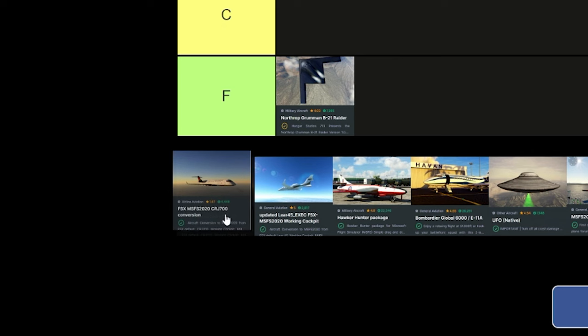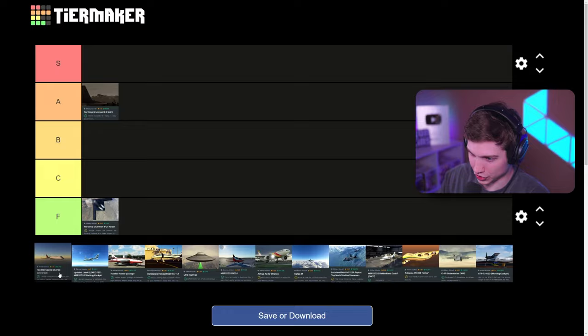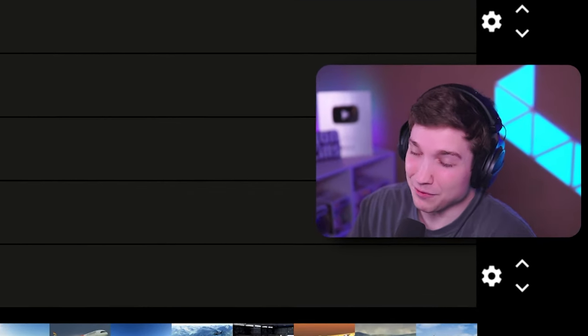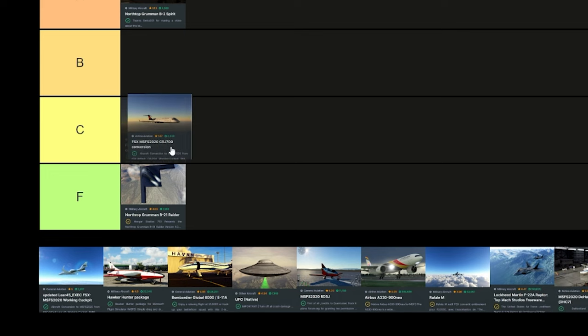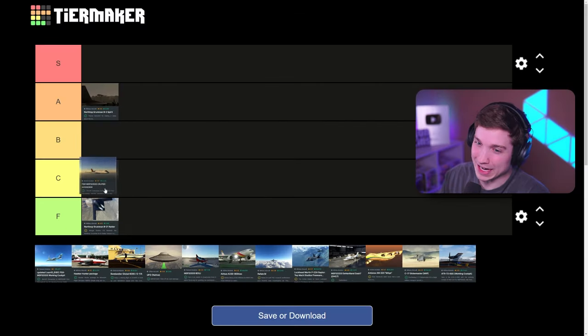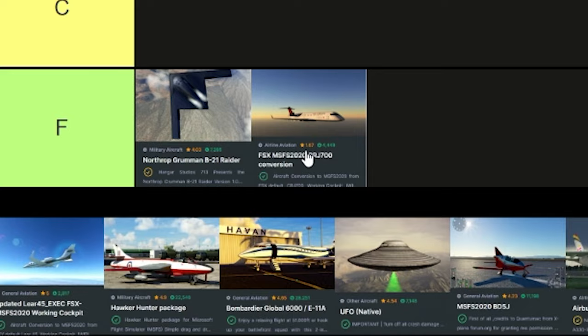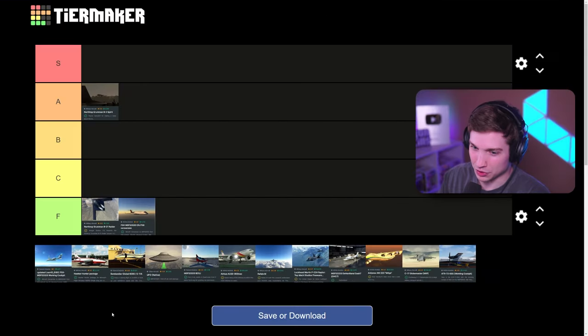Next up, the CRJ700 — another Flight Sim X conversion. When I first downloaded this maybe a year ago, it worked half decently. Now it's actually pretty bad. I don't think I could even give this C. If the plane barely works, it's got to have a low rating. As you can see, even on FlightSim.to it didn't even get two stars. This is going F tier as well.